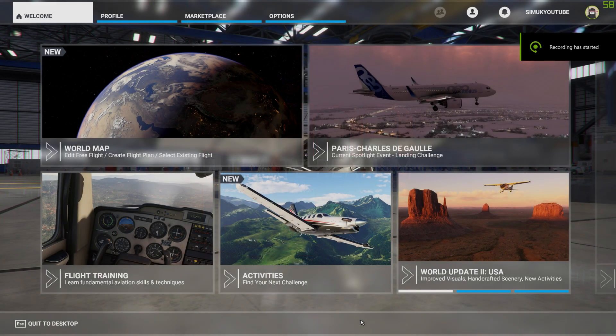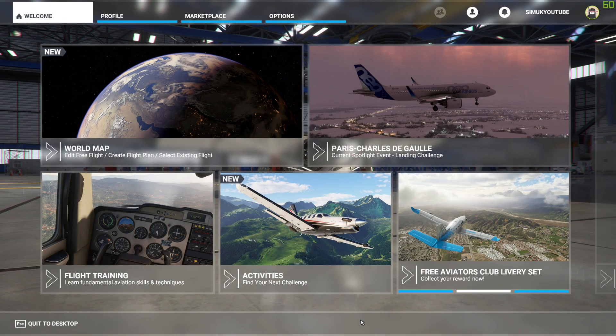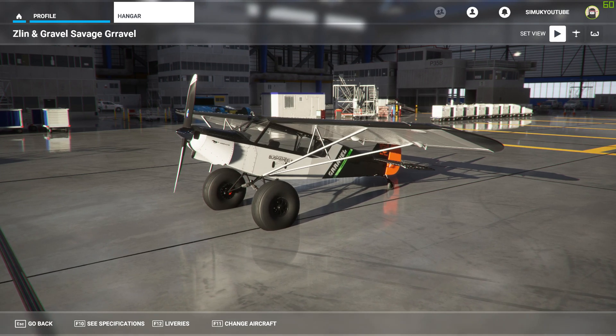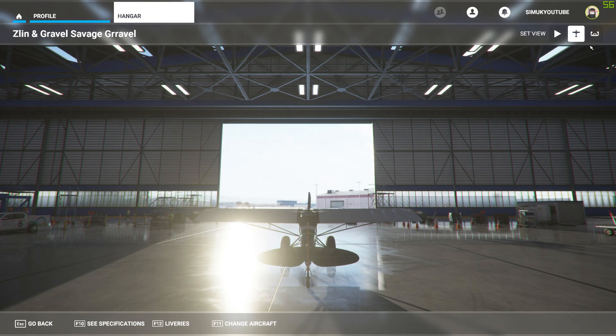Hey guys, how you doing? Welcome. I'm SimUK. I'm very quickly going to teach you how to import aircraft, especially modded aircraft from Microsoft Flight Simulator into AirHauler 2. This is only possible now that it's been upgraded, so you need to upgrade AirHauler 2 to the latest possible version.